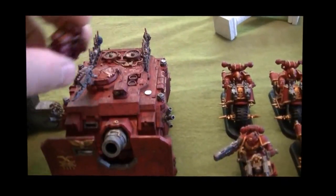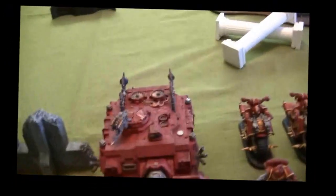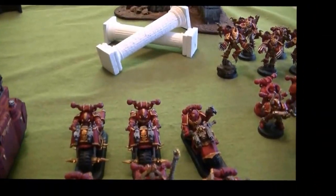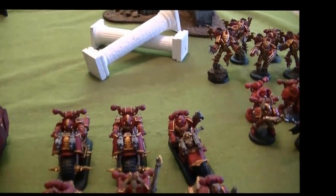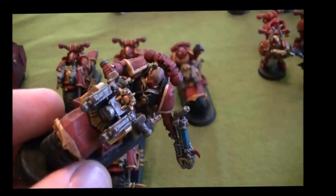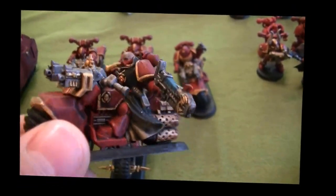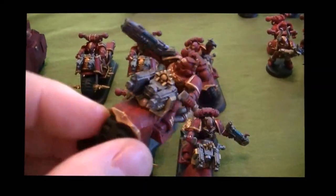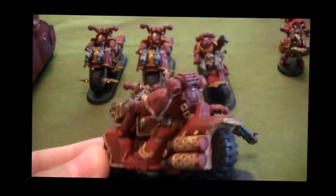Then we have a Vindicator — he doesn't have the Havoc launcher. And then we have 6 Khorne Bikers with 2 flamers, mark of Khorne, a combi-flamer, and a power fist. Some of these are from the new starter pack bikers — I converted one with a plasma but I'm using it as a flamer, same with another starter pack biker. Cut off all the Dark Angel stuff.